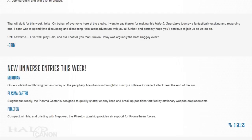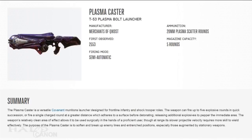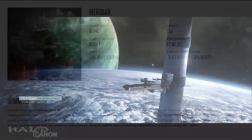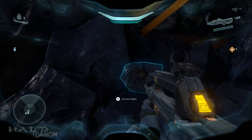That brings to a close the main article and moves us on to the new universe entries. This time we have the former UNSC colony of Meridian, the T-57 Plasma Bolt Launcher or Plasma Caster, and the Z-1800 Exo-Atmospheric Multi-Role Fighter or Phaeton. We start off with Meridian, a colony visited in Halo 5, and one that you can actually learn the history of from the intel found in the game.